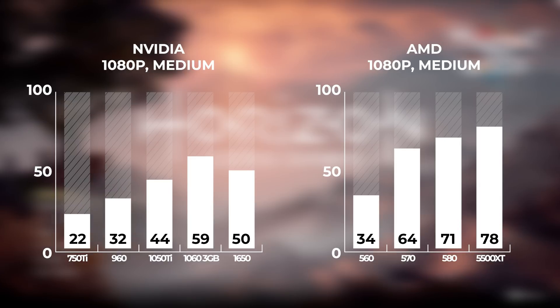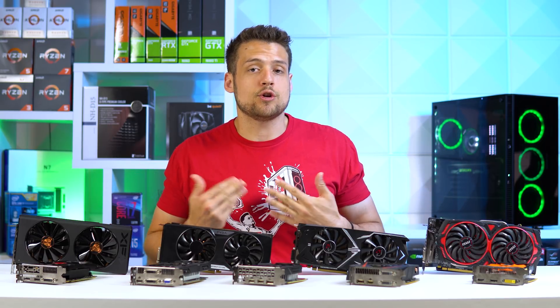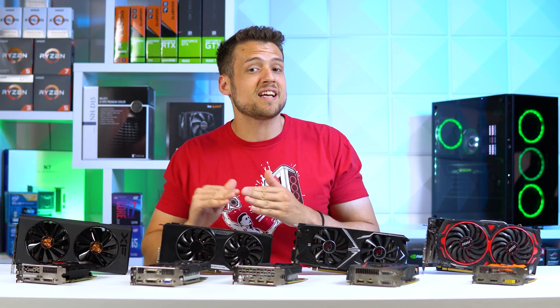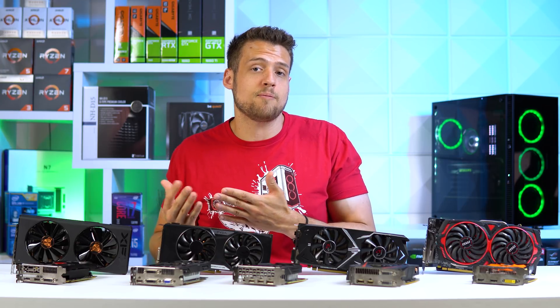On the Nvidia side, the cards scaled up correctly as you would expect, although the 1650 performed a little less than I expected. The GTX 750 Ti and GTX 960 are the only cards here with 2GB of VRAM, and running this game in 1080p medium with those two cards isn't recommended. Over on the AMD side, things looked a little better — the RX 560 at least got over 30 FPS, and everything else got above 60 with proper scaling. Next up, I'll show you the exact settings I would recommend for each graphics card. I usually aim for 60 FPS for these types of games, but remember this game runs very consistently, so even 40 FPS is still a smooth and playable 40 FPS.